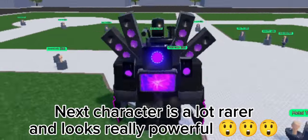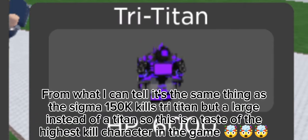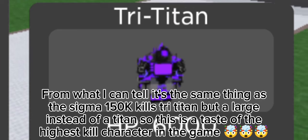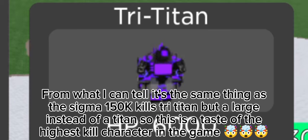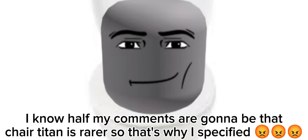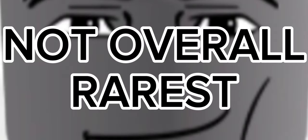The next character is a lot rarer and looks really powerful. From what I can tell, it's the same thing as the Sigma 150k kills Titan, but a Large instead of a Titan. So this is a taste of the highest kill character in the game. I know half my comments are going to be that Chair Titan is rarer, so that's why I specify — kill character, not overall rarest.